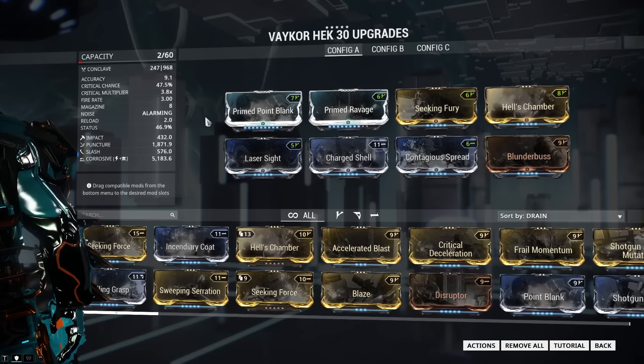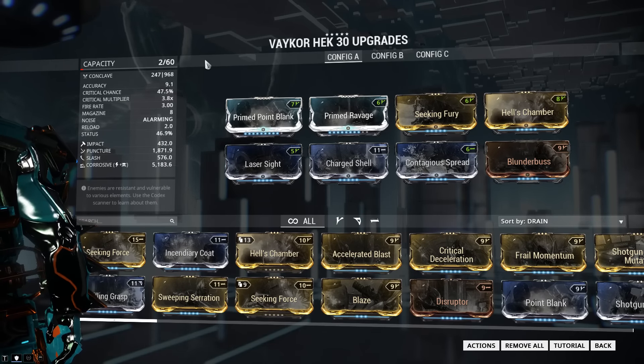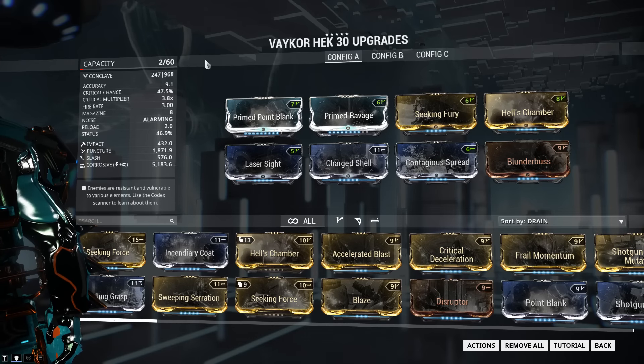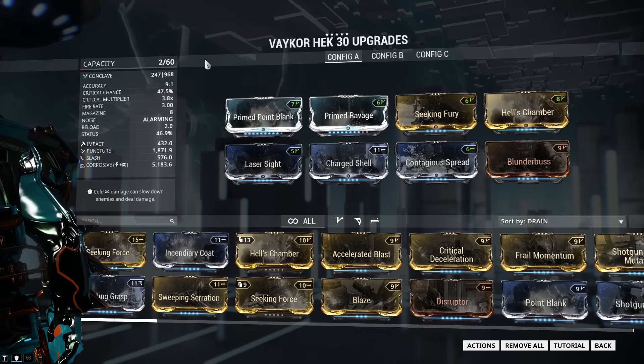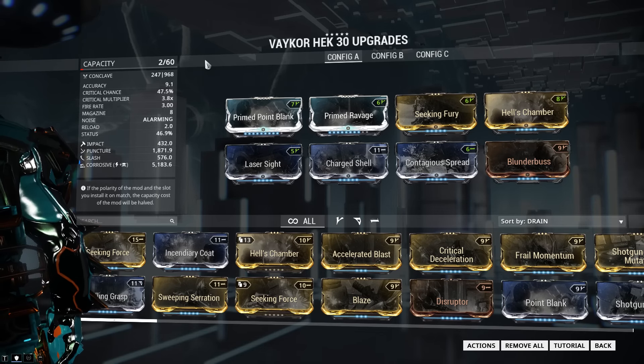The forma investment for the Vakor Heck is pretty steep. The build I'm using requires 5 forma, but that's mostly because I'm using 2 primed mods, which are very expensive in the capacity department. Please note that this is my build — you're free to use whatever you want on this weapon, but know that I've tested this build a ton, and I know that it works in just about every situation I could think of to put it through.